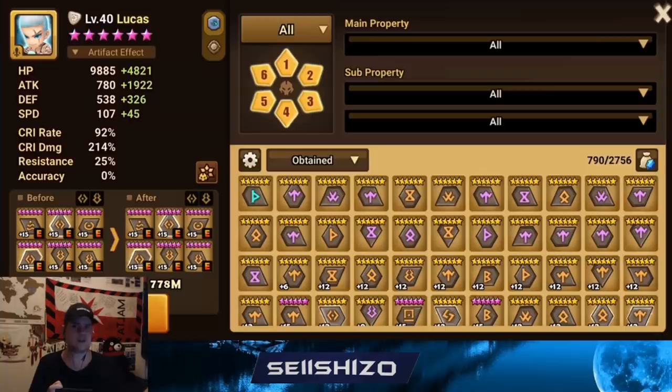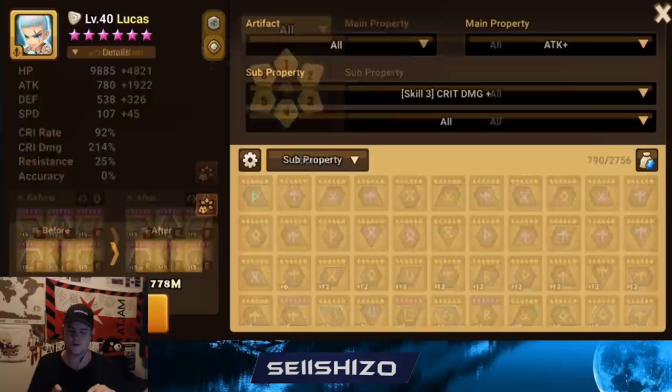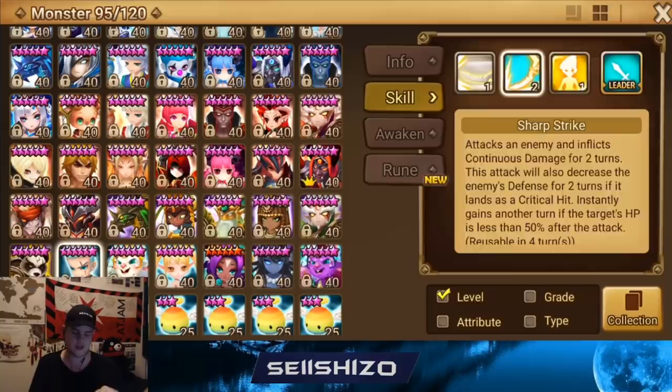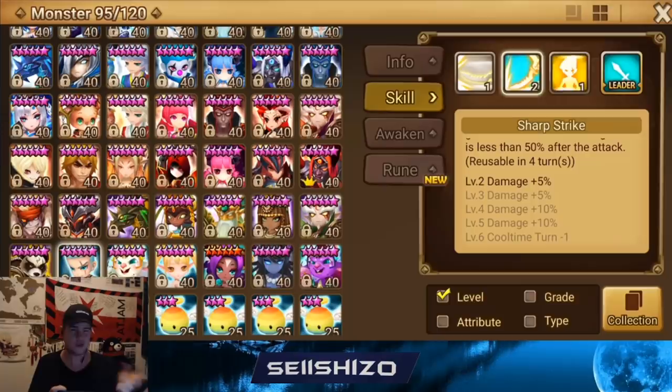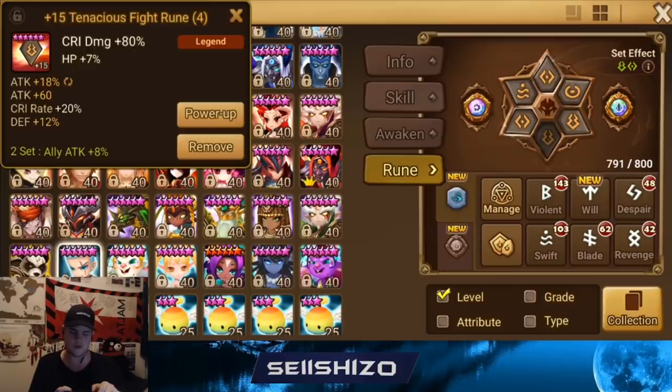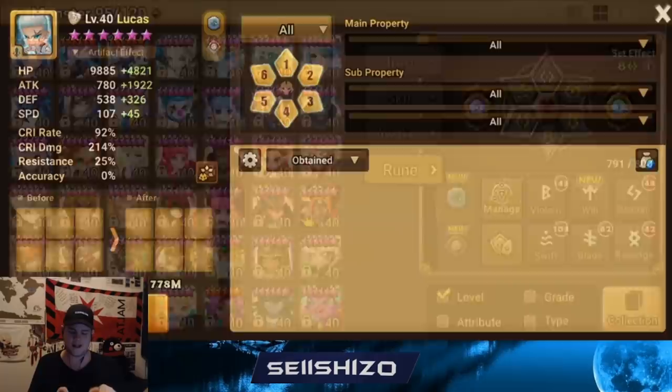Let's look at the Lucas first. Right now it has a fight set and an accuracy set because I'm lacking some accuracy. The boss has 60 or 70 resistance, so you need 45 accuracy if it's 60, or 55 if it's 70, to always land the 50% HP check. I do need this accuracy set for consistency. The artifact does additional damage on dark. The main issue is this unit doesn't have skill ups - I could improve Skill 1 by 35 damage and Skill 2 by 25 damage.